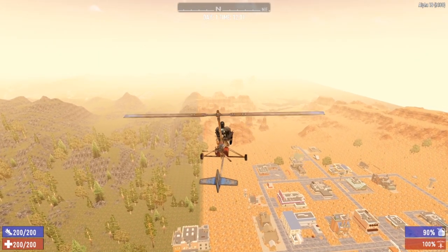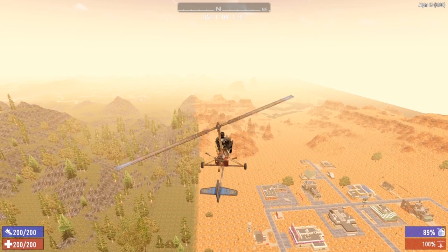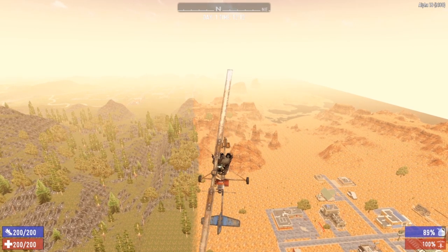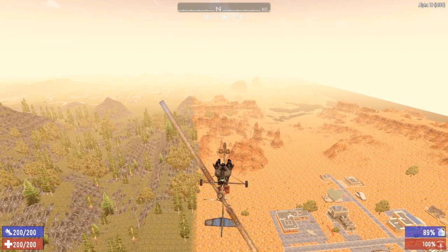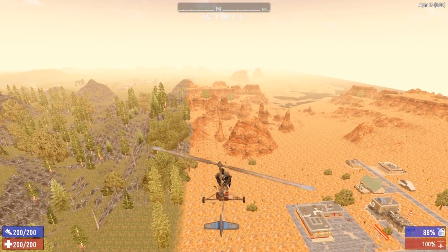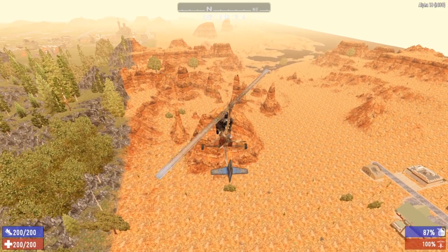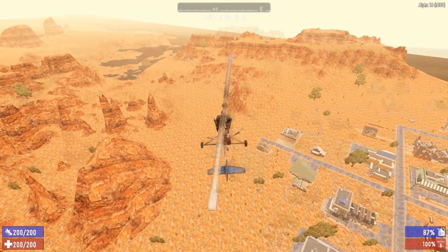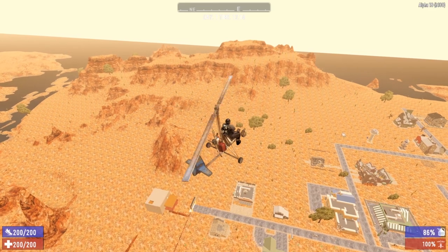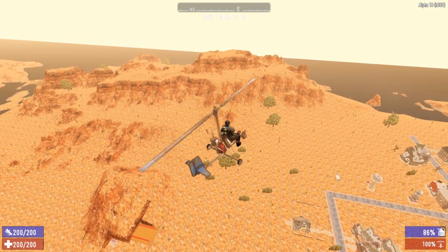For mouse and keyboard users: W goes forward for acceleration, Spacebar raises the nose of the gyrocopter making you go higher — but don't push it too far or you'll stall and fall like a rock. C levels you off. To turn, use A and D keys — D turns right, A turns left — all while holding W to maintain forward momentum. The gyrocopter also has a boost feature: hold Shift to go faster.